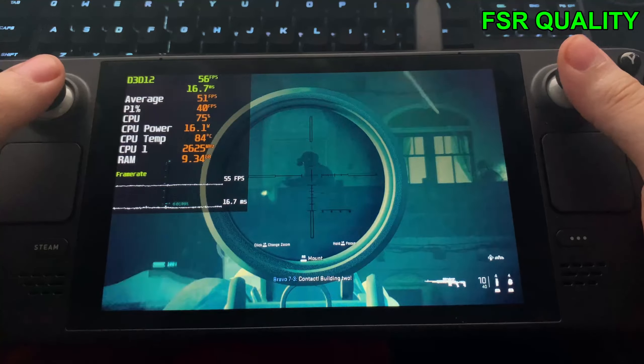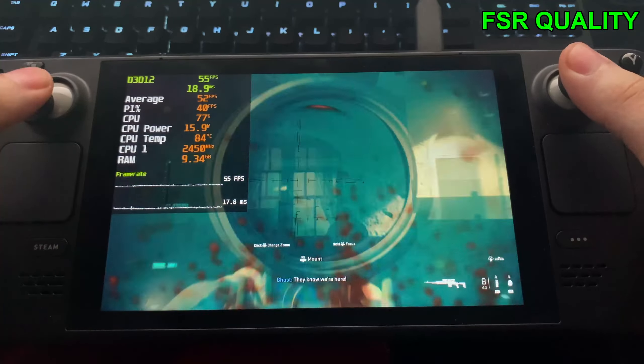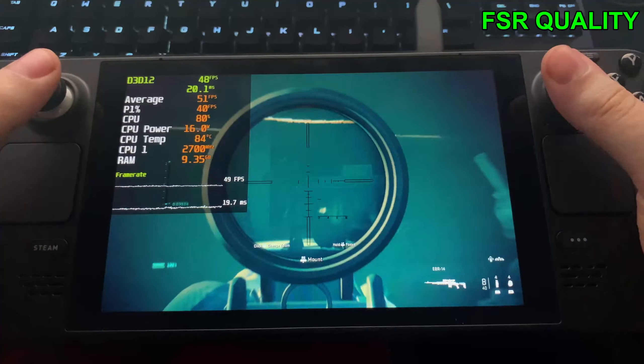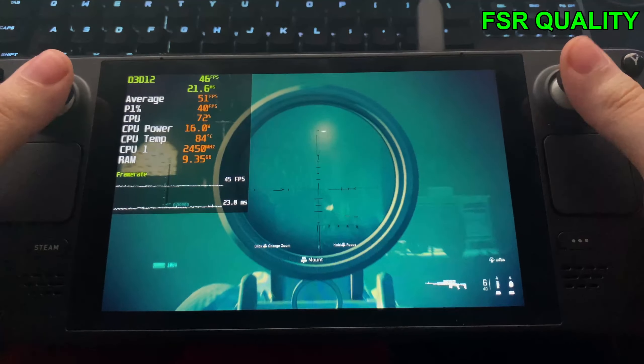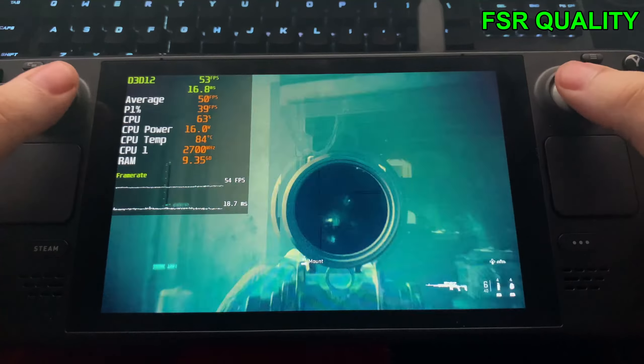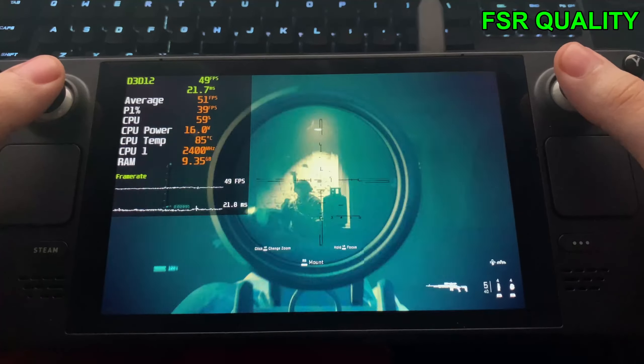You've got to forgive me with my aim because I am looking through the camera when I'm playing, which adds like a second of input lag, and everything is zoomed out, so it's going to be hard for me to spot enemies. Still scoping in, we are dropping down into the mid to high 40s, which is unfortunate.